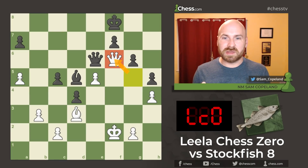In this game, we see that Leela is able to create resources and opportunity in even a simple endgame, showing magic in the simplest of positions.